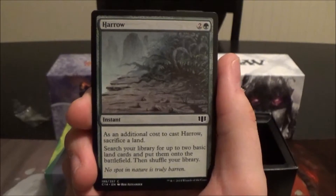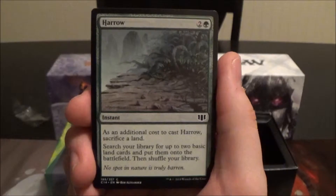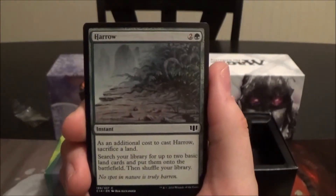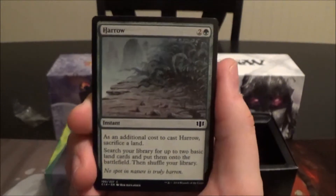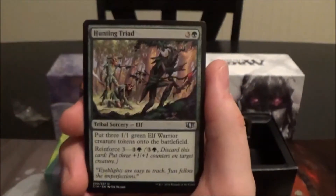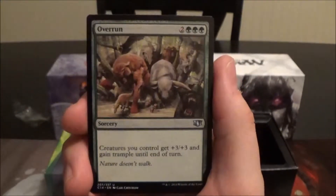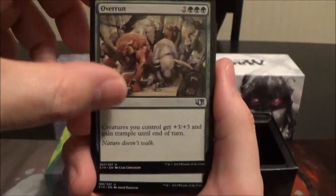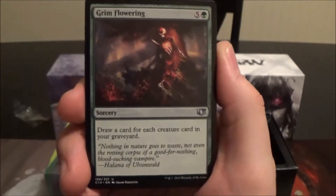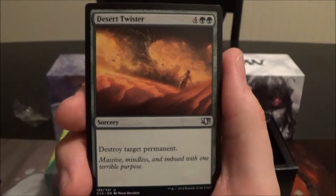Titania's Chosen costs three, is a 1/1 — whenever a player casts a green spell, put a plus one plus one counter on it. Wood Elves, Drove of Elves — lots of Elves. Lys Alana Huntmaster is another reprint. Harrow is a pretty solid land acceleration instant — three cost green, you sacrifice a land as an additional cost, then search for up to two basic land cards and put them onto the battlefield untapped. That works well with Titania — cast it to ramp, the land hits your graveyard, and you get a 5/3 to replace it.